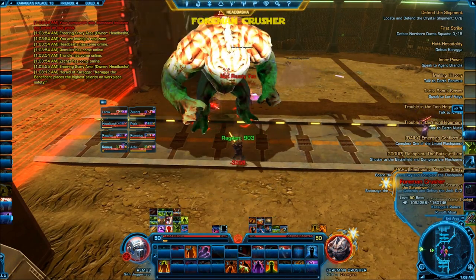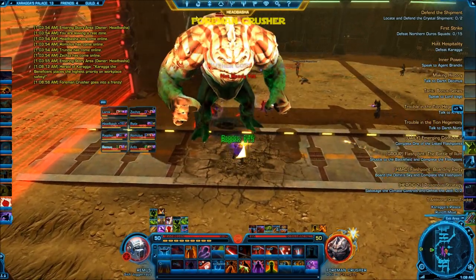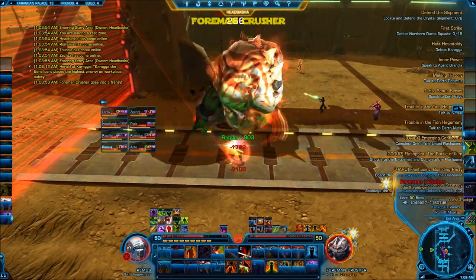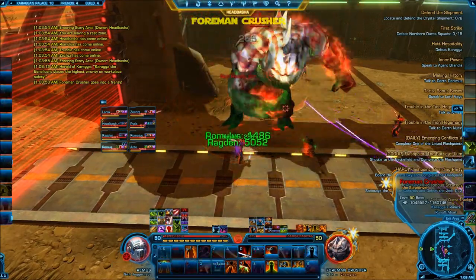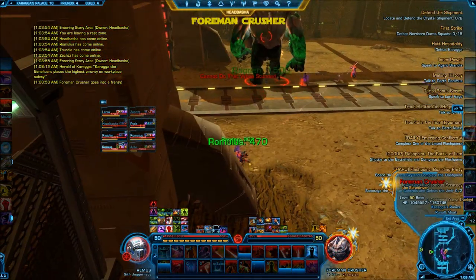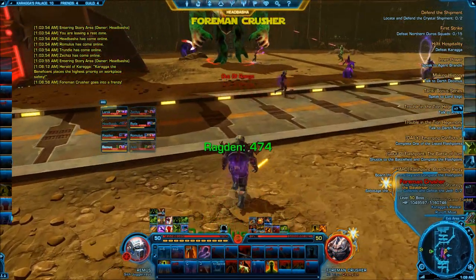His next mechanic is going to be called Frenzy. Here you can see him going into a Frenzy. This causes the Foreman to start hitting extremely fast and for a lot of damage. So be ready for this. The key to making it through this phase is to have your tank rotating his cooldowns and also having your party members put their defensive cooldowns on the tank for this phase.